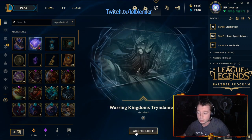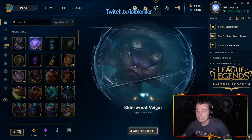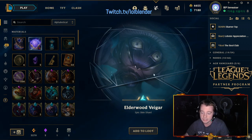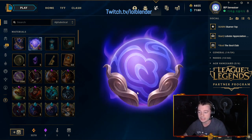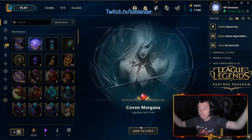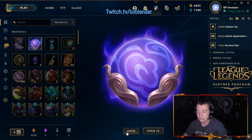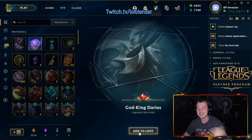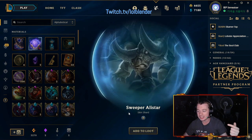Let's keep on opening these up. Warring Kingdoms Tryndamere, not the greatest. Elderwood Veigar — this is actually, unironically, my favorite skin in the game. I think it just fits Veigar so well and it's just executed perfectly in game. Coven Morgana, our first legendary skin of the video — we take those! And two in a row — that's God King Darius! Two legendaries in a row. If you guys haven't liked the video already, make sure you go ahead and like it because that was sick.